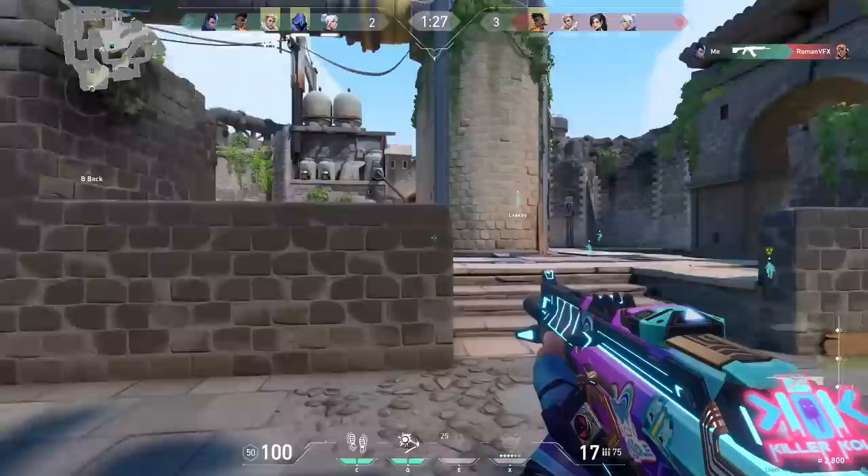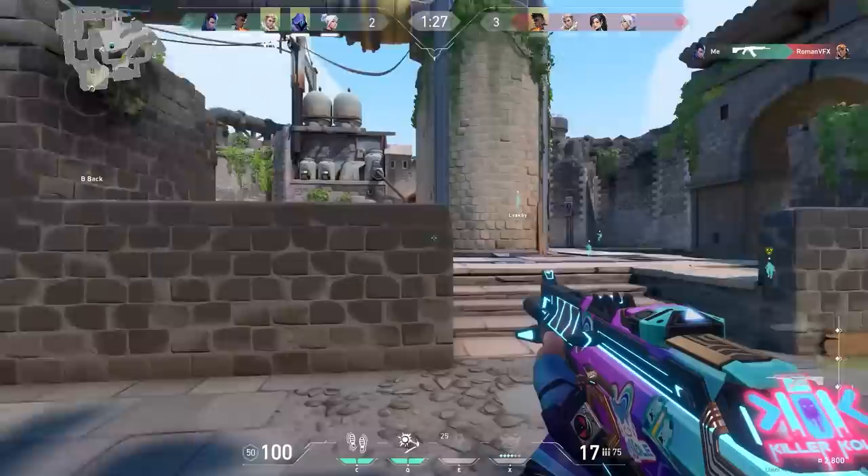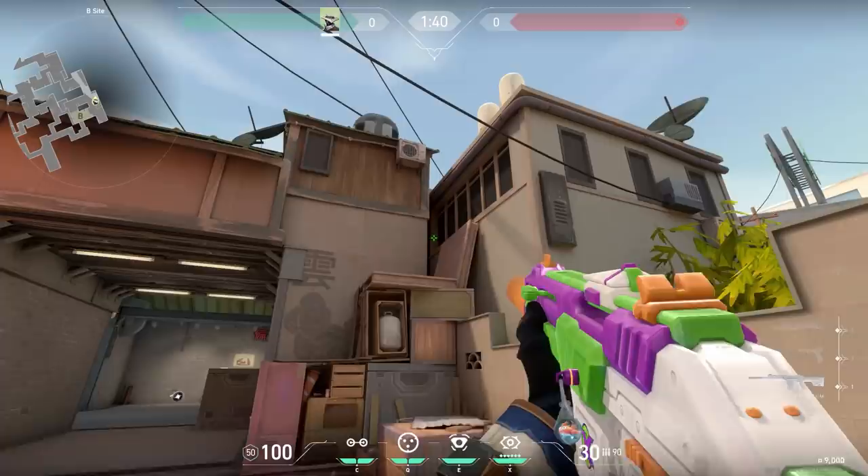One more sneaky thing I do with Blitz: you probably know that feeling when you pick a new agent you've never played before and you don't know any lineups. So what I do in between rounds is go to the map section, click on the map, click on the agent, and look at the lineup that I want. Very quick and very easy. If you're interested in Blitz, click on the link in the description — it's completely free.